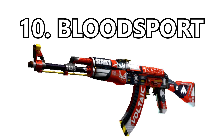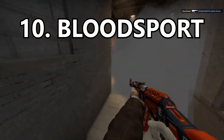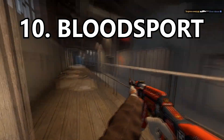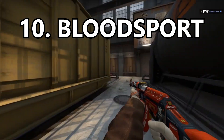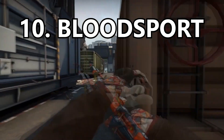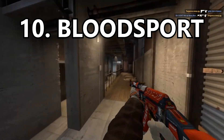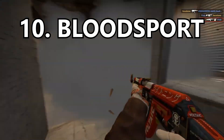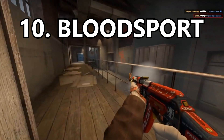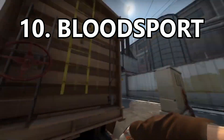Coming in at number 10 is the Blood Sport. Within the top 11, any skin can be swapped around. I love this skin because of the race car vibe it has with all the branding over the gun. The really sharp lines are nice as well, and the unique orangish-red color of the skin I absolutely adore. It's very very unique — I don't really know any other gun in CSGO with this kind of reddish-orange color.